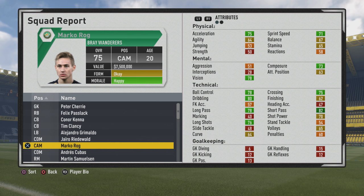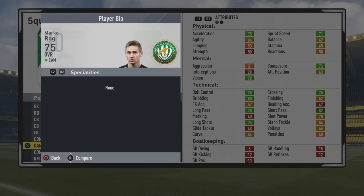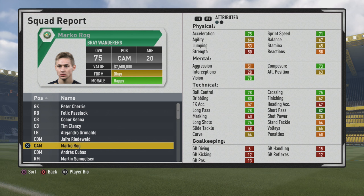Welcome to this player growth test for a tank looking at Marco Rogue, the 20-year-old center attacking mid, who sits at 75 overall. Another very highly requested player from you guys, with some very good technical stats from the start. He's also 5-foot-11, CAM slash center mid, right foot, with high/medium work rates, 3-star weak foot, and 3-star skill moves.